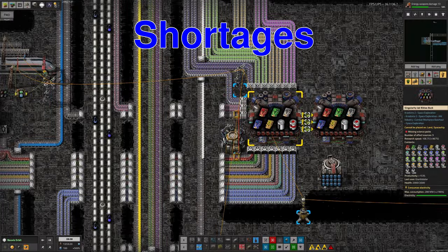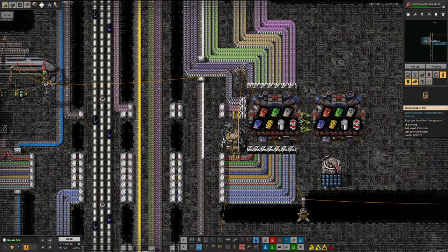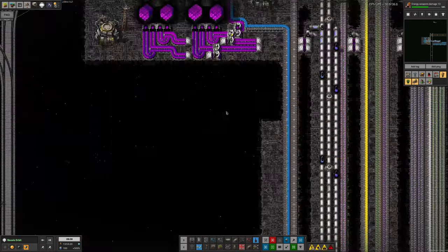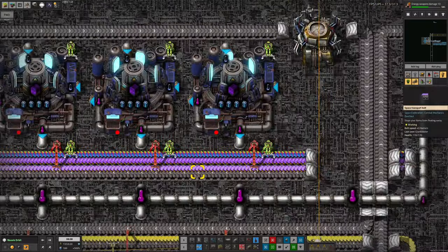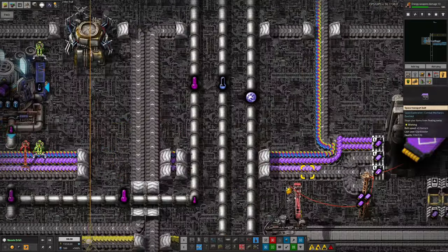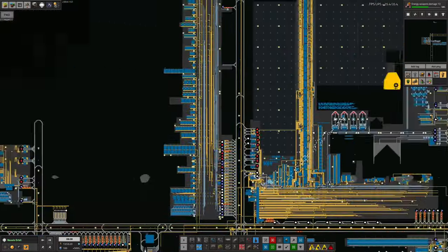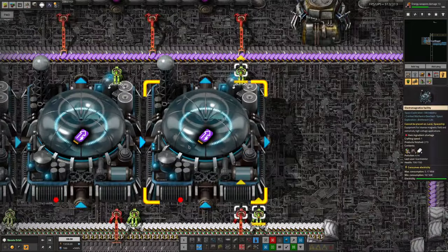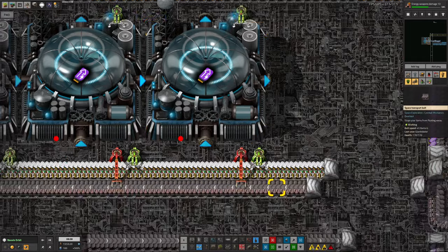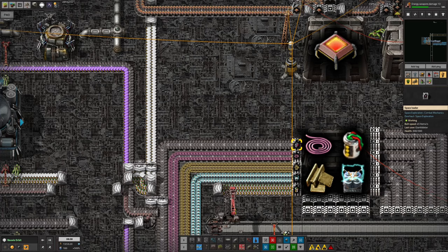The first shortage we're going to look at is related to the science production over here. We've got loads of science packs flowing in, but there's a notable gap where the advanced science packs are supposed to come from. There's one type of data card missing, and we're starting to run low on the other one. Those are the two brought in by train. The problem is the upvote data — they're not being made because there's a gap on the belt, and we don't have any electronic control units being brought in because there's a problem with those.